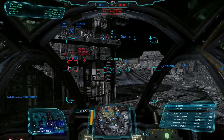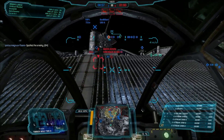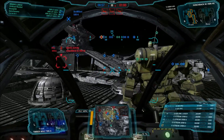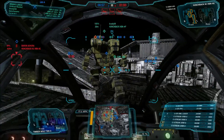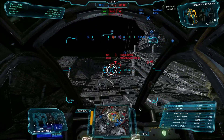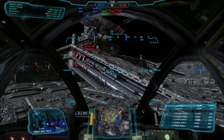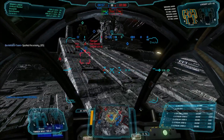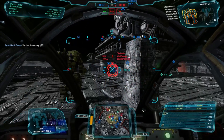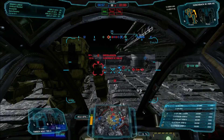I prefer firing the Streak SRM-6s in chain fire rather than as a group, mainly because it looks cooler, and I think it also scares the crap out of light pilots more. Firing all four at the same time is obviously good when you've got the angle and it's a huge amount of damage. But I always wonder about PGI's hit registration, so firing them in chain I think guarantees more missiles hit — rather than firing all at once and only registering about two-thirds of those missiles.